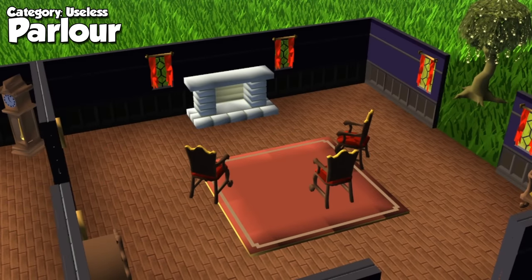First we have the parlor. This is only needed at low levels for you to start training, and it doesn't feature anything of use later down the road. The only use for it is maybe to get a nice picture of you and your friends sitting down in front of a fireplace, or if you're a content creator and you're about to transition into a sponsored segment.